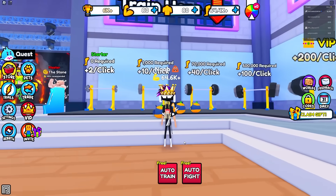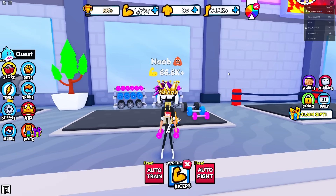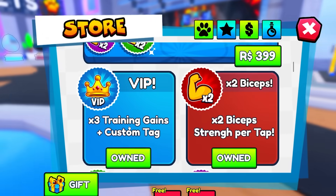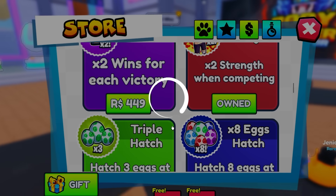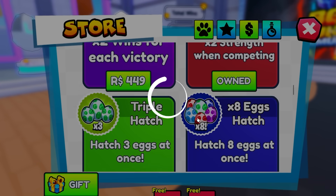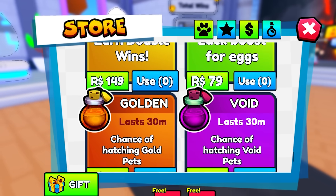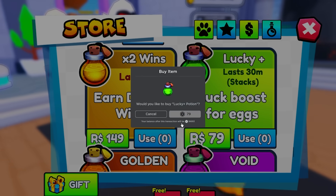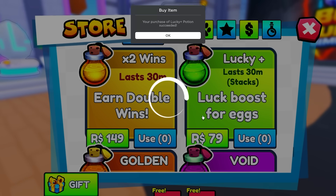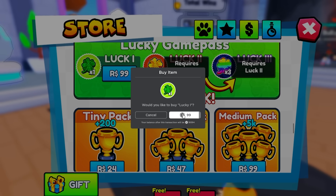I gotta train all my different types of muscles so I actually get bigger. Now let's go see if we can get some better pets. I'm also gonna get the two times wins game pass — let me buy that. Anything else? There's a 2,000 wins boost and other boost types. Let's buy this lucky boost right over here because I'm planning on buying another egg — 80 Robux for the lucky boost. And let's also buy a little bit of luck with 100 Robux, the lucky game pass. Oh wait, there's even two times luck for 200 Robux — I may have to do that.